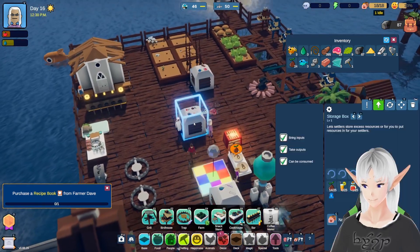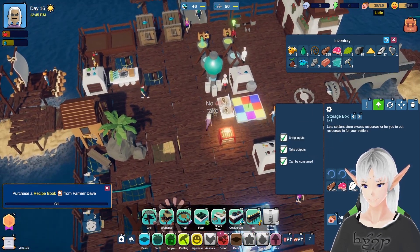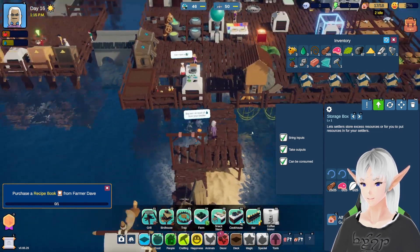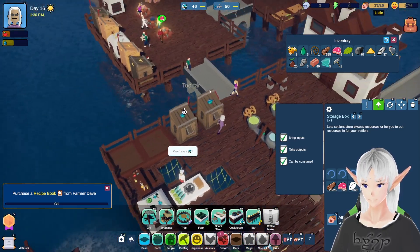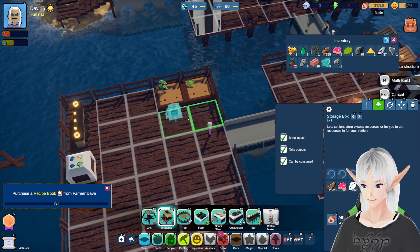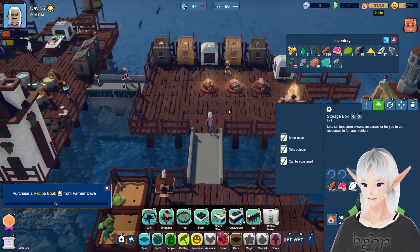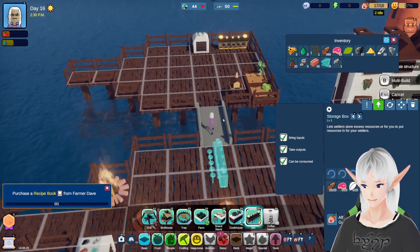Now we're still stuck waiting for Farmer Dave. Do we have some meat? We do have meat — let's go ahead and cook up some meat. We'll put stuff in here. Oh, there's a nice worker — let's grab him. The extra people are always nice. You know what else we're going to need over here? We're probably going to need a birdhouse to actually get some seeds for this. We'll put it there for now. If Farmer Dave would just finally show up, that should be enough for our bar.